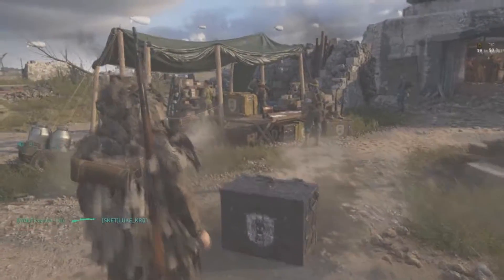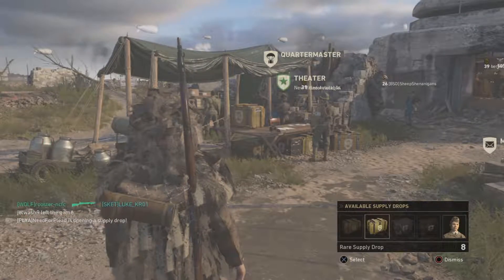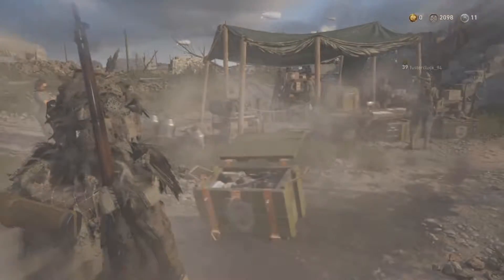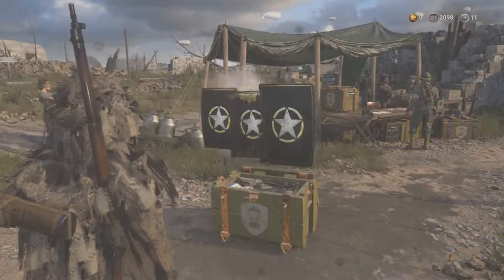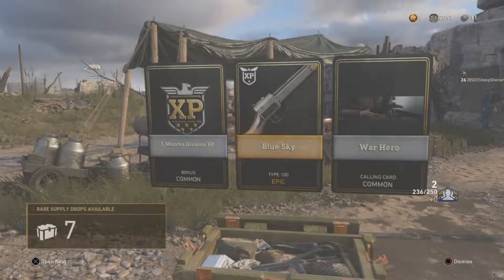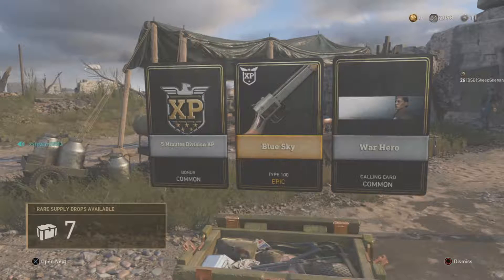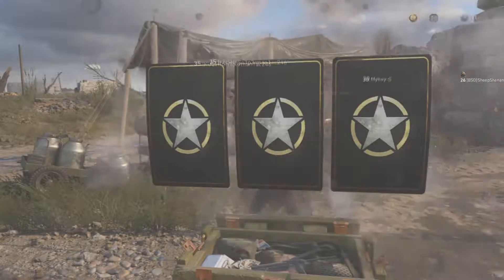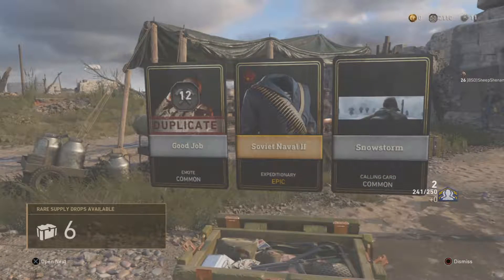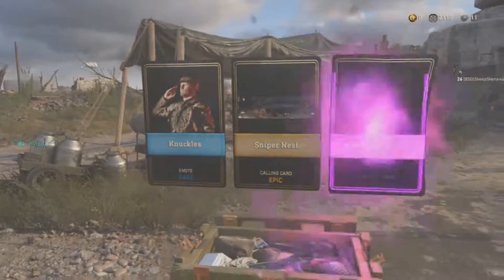Moving into the rare supply drops now — eight of these. Okay, here we go — epic, epic, nice! The Blue Sky Type 100, that's actually quite a good gun. People call it a newbie gun but I enjoy using it. Let's go to the next one — another epic, sick! We're doing quite well. Got a duplicate, oh well, so that's two epics in a row. Three — another one, dope.